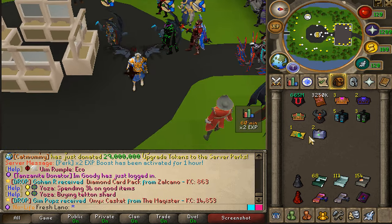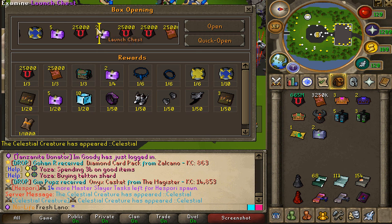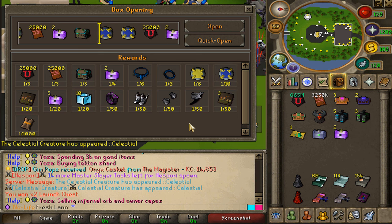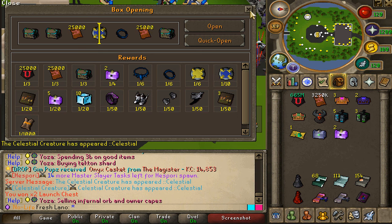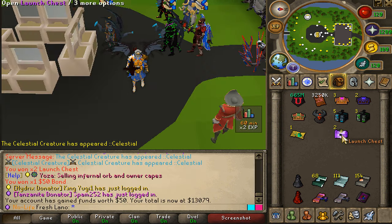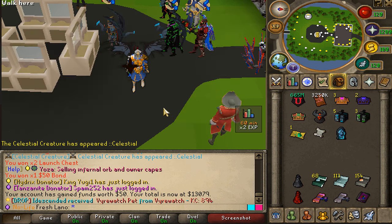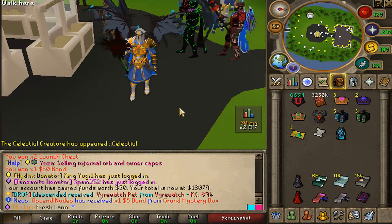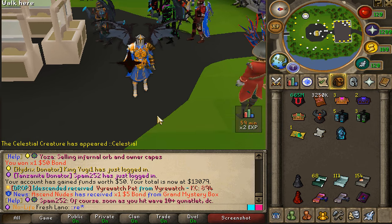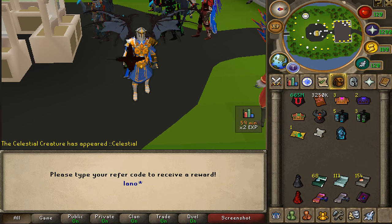Let's open two silver caskets for this episode — best of luck to myself. Maybe a launch chest or an owner goodie bag would be crazy, but a $50 bond — I'll certainly take that, super dope. Opening these launch chests as well, and a little scroll. The account is going great, and hopefully very soon we'll be able to upgrade our costume. Come check out Lunat if you haven't — type ::refer in chat, use code 'leno', and I'll see you very soon with another banger on the biggest custom RSPS.